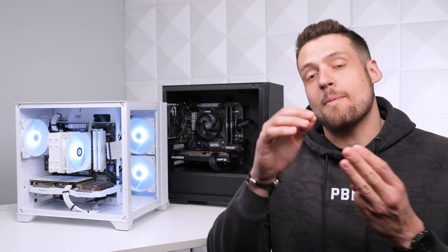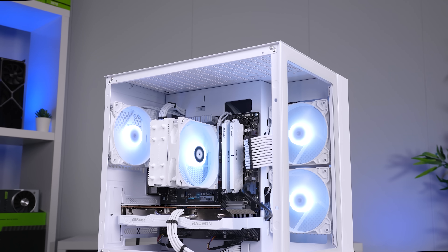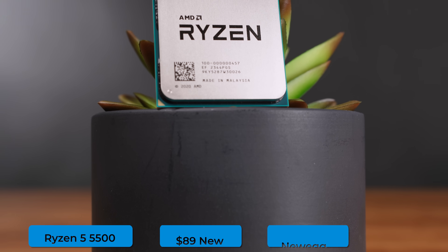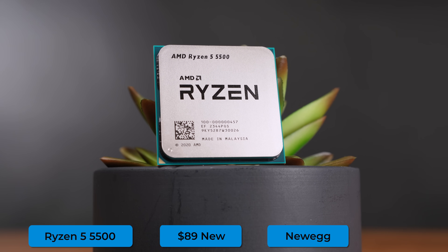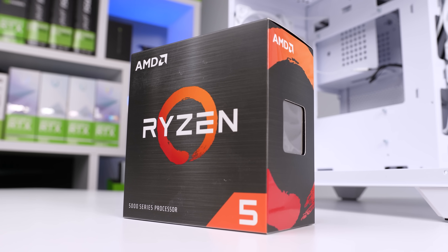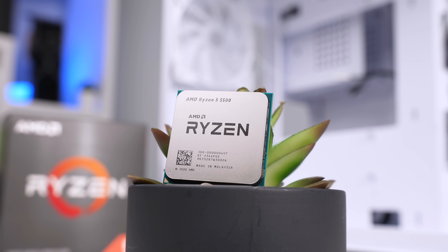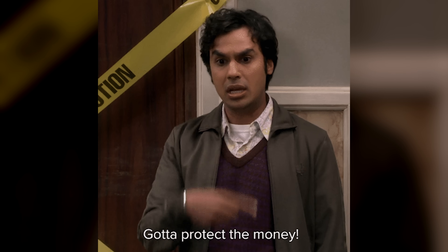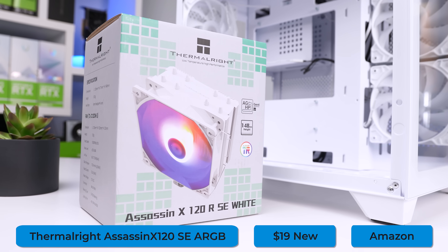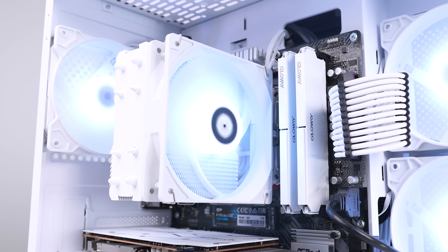Now let's talk about the differences, starting with the aesthetic build. Since I knew I was going to spend extra money on things like an RGB cooler, a fish tank case, and cable extensions, I couldn't afford a Ryzen 5 5600, so the CPU I chose is the Ryzen 5 5500. It's a popular choice in the flipping community because it's pretty close to the performance of the 5600, but you can pick it up brand new for less than $90. It still has six powerful cores and 12 threads — perfect for 1080p gaming when you're trying to save money. For cooling, I went with the Thermalright Assassin X 120 SE ARGB, my go-to for budget white builds because it performs great and only costs $19 on Amazon.